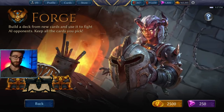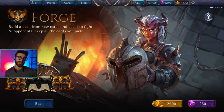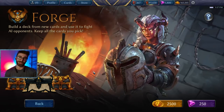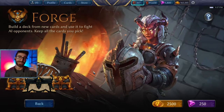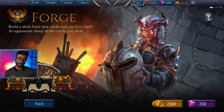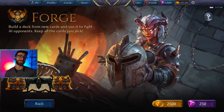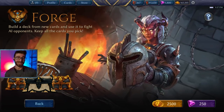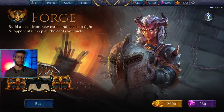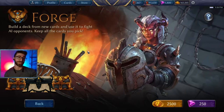Forge costs 2,500 gold to join, but if you complete the Forge, you get four packs, which is 4,000 gold worth if you just bought packs from the store at 1,000 gold each. You get four packs plus 1,000 gold from the rank-up chest, and a minimum of about 400 gold from each of the gold chests. So you end up getting around 2,800 gold back plus four packs, making Forge one of the best ways to grow your collection.